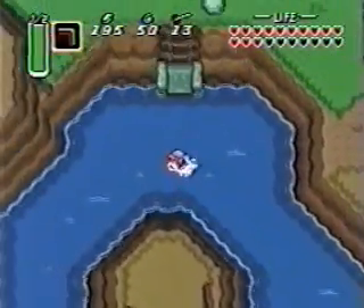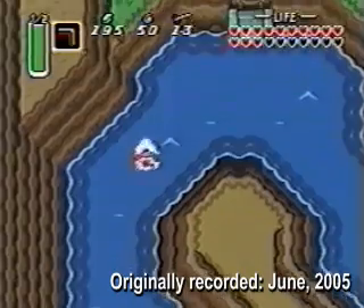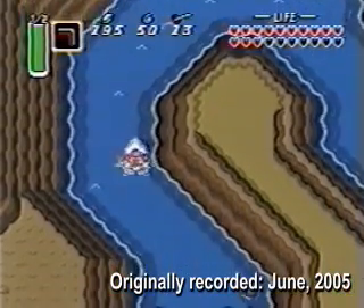The Legend of Zelda games have always had secrets galore. Here's one for the Super Nintendo game A Link to the Past.